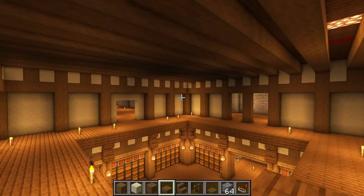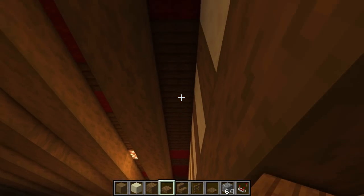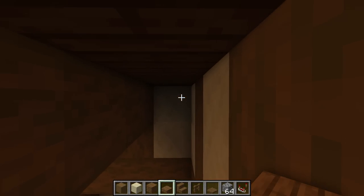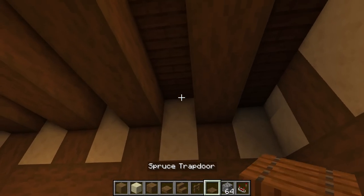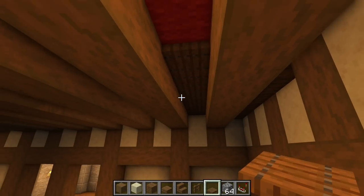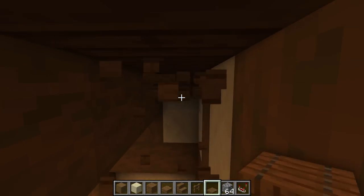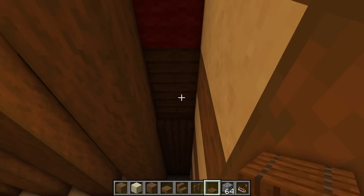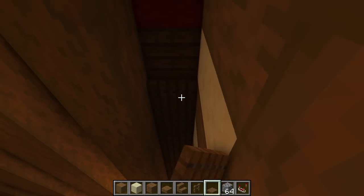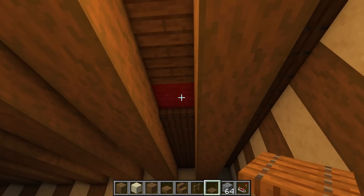At this point you have a couple of options to cover these gaps. You could go with a spruce half slab, which gives you something like this, or you can use spruce trapdoors. I do like the trapdoors, so I'm going to run them all the way across to cover up the bottom of the floor there and give it a nicer finish. Go ahead and do that in all of your gaps.